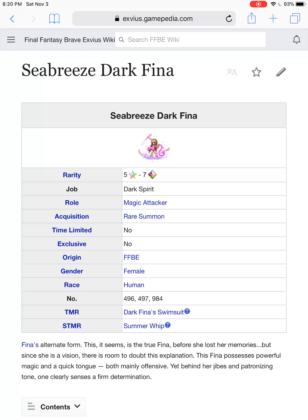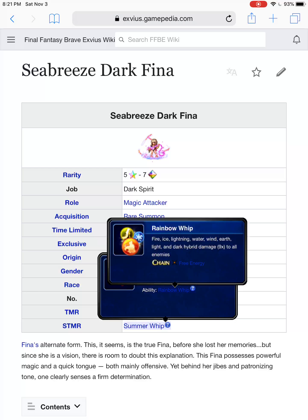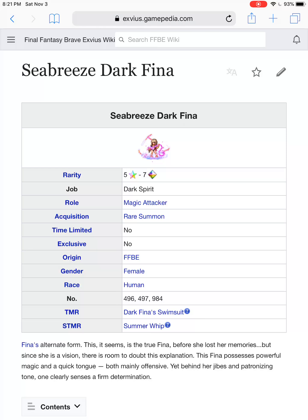Seabreeze Dark Fina. Her super TMR is very nice — you don't see too many whips with 163 magic and all elements. It's an absolute monster for arena. She's more water caster based, so if you're going up against anything weak to water, you'll get wonders done. If you have Tidus with Brotherhood, you can team up with her for some extra water damage. The only problem is since the seven star meta released, there haven't been many trial bosses weak to water. Kind of niche, but in the very beginning she was one of our main casters — unfortunately taken out of the meta now that Trance Terra is doing her thing.